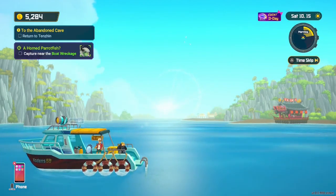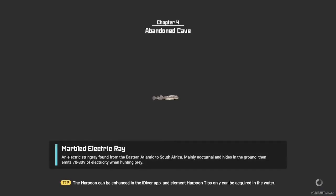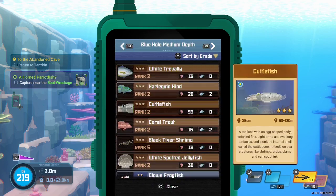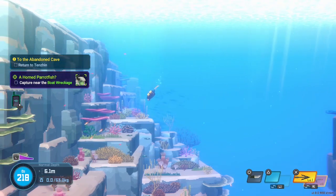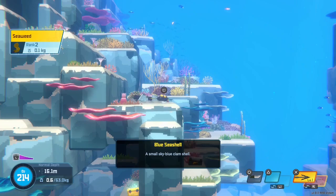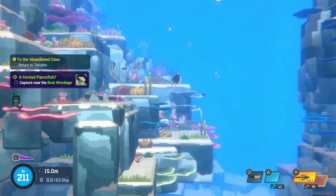Let's go dive in. We have a new underwater tool, so we can check all the creatures we got as three stars, then the two stars, whatever we are missing, and then our fishmon target — which can be seen 40 meters deep.